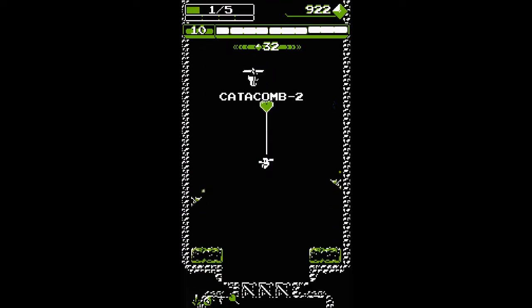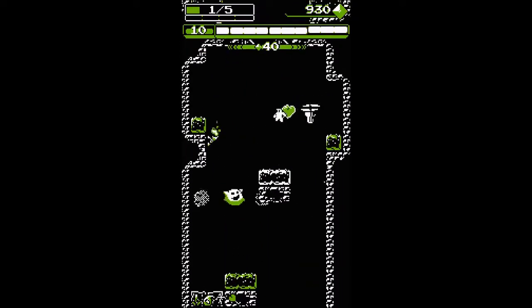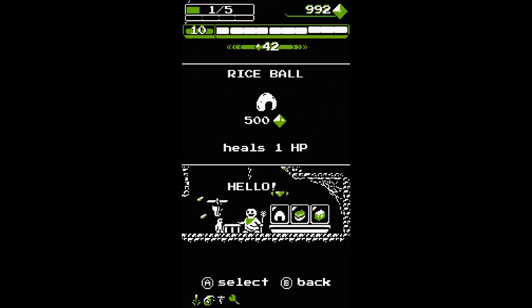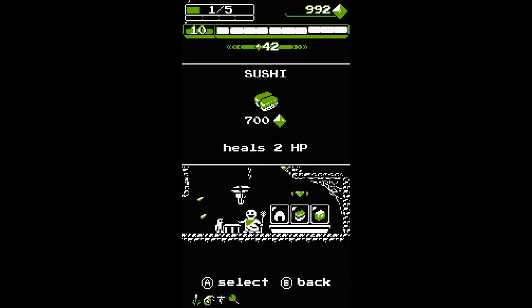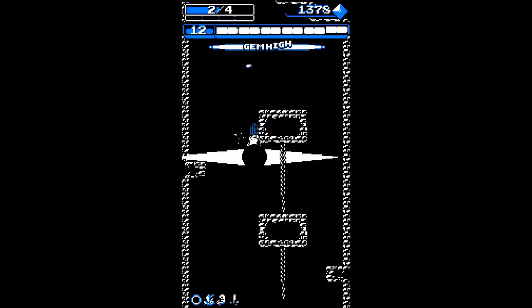It sounds odd using the term pixel for this game, but that's the best way I can describe Downwell. I don't care for the term because it sounds like it could be a bad thing, but Devolver did a great job — any more details and it would be watered down. As your character makes their way into the well, gems will be collected as currency. It's fun to jump around specifically to snag more of them.